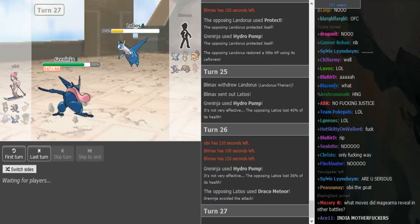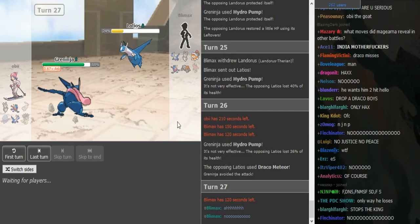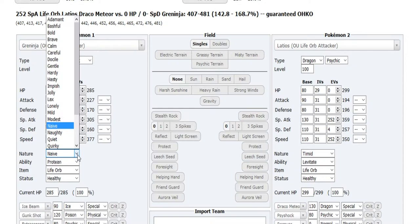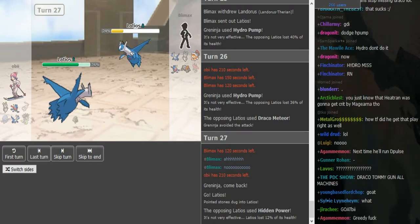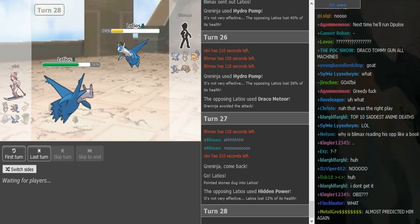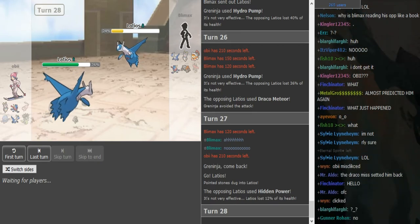He did break the double switch — I was about to say you probably just go for Draco there and he does. He dodges the Draco, which sucks because now the Latios is in range of Hydro Pump and he doesn't have a good switch in. Greninja is only a resist but would probably get 2HKO'd. It's so annoying to always put in Greninja and then put Choice Specs over Life Orb in the calculator. He doubles, guilding his own Latios on the Hidden Power Fire — Blymex possibly predicting the Magerna.